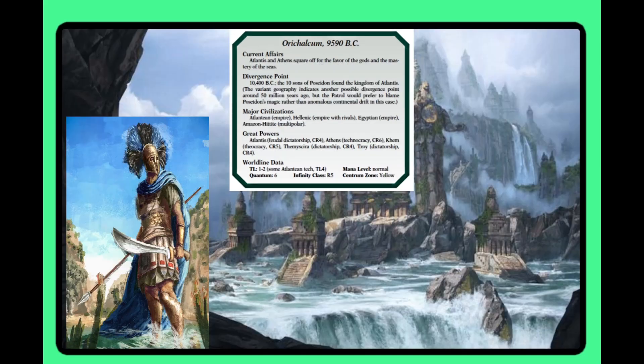Orichalcum is basically what if Atlantis is real and Plato was right about everything — Athens at war, mythological stuff and some super tech occasionally. Interest is a four — I love Atlantis settings; I'd give it a five because I know the GURPS Atlantis book where this setting comes from, but since I can't use references from other books, based on what's presented here alone it's a four. Infinite is a three — they're mostly confused about how the Atlantean continent even exists. Player Impact is a three — there's a whole battle going on between nations and gods and all this jazz, Atlantis is probably prone to sinking, but there's definitely stuff you can do.